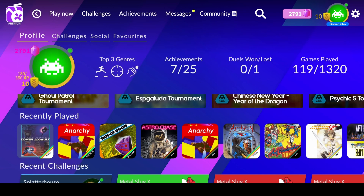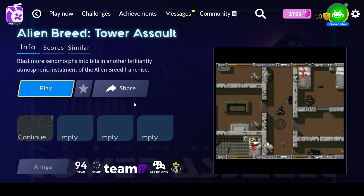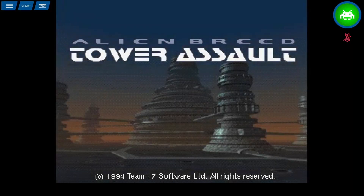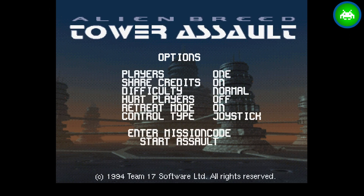Astro Chase is a space shooter shoot-em-up for the Commodore 64. Tower Assault is the third Alien Breed game, published a year after Alien Breed 2 in 1994 by Team 17 for the Amiga. There's a difficulty setting — Normal and Tough — and what looks like options to skip to levels.